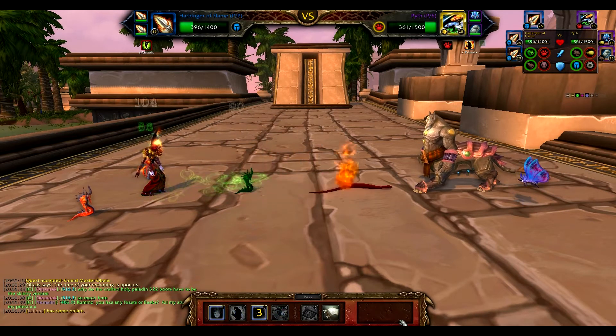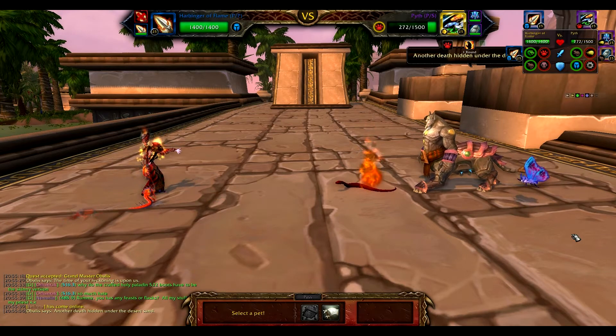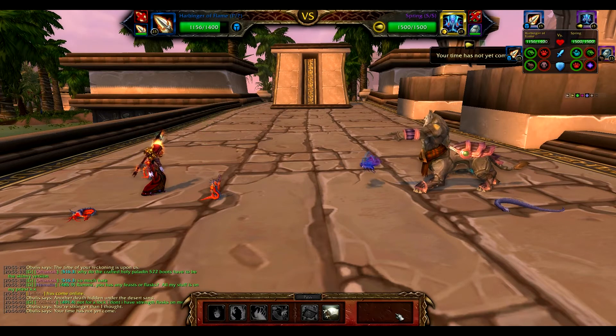With the classic Zerg Strike opening, we're going to hit that Immolate to get that damage ticking on him, and then hit him with Conflagrate. If we have to switch out Harbingers, we will — switch to the second one and just burn spam until he goes down. It's going to hit him pretty hard, and Obalas now has a new pair of snakeskin boots.